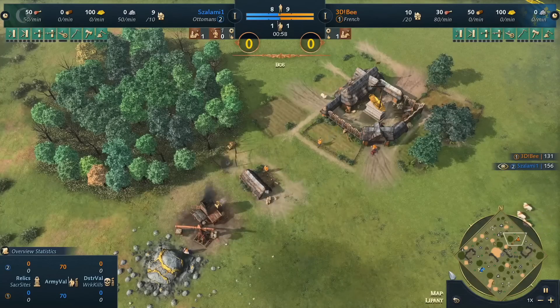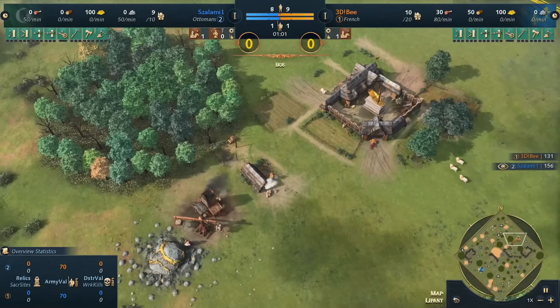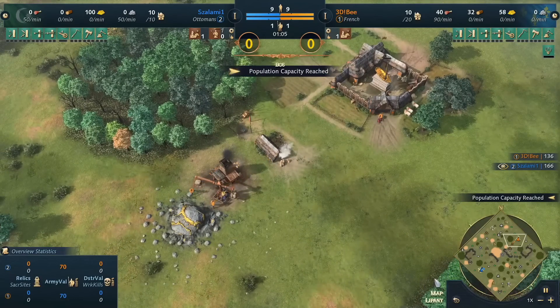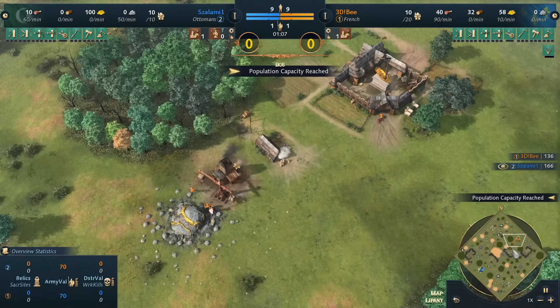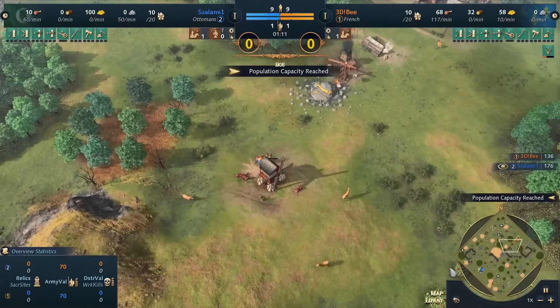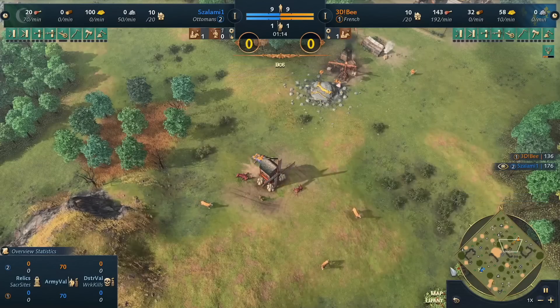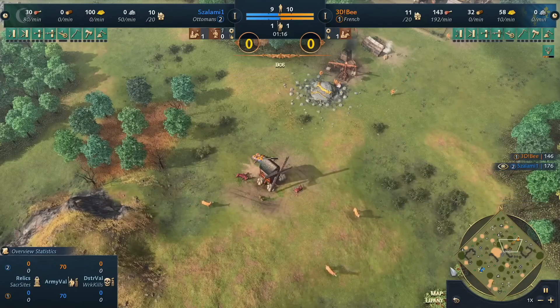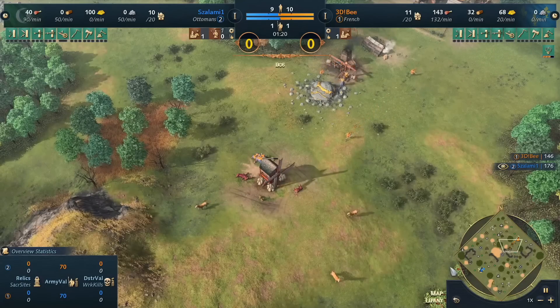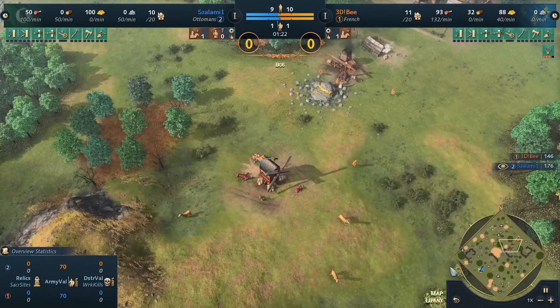It allows him to have safer food for later on, grabbing up sheep and being aggressive with scouting. After salami opts to go with the military school right from the get-go, he's going to have the first spearman queued up in there. You'd anticipate salami trying to hit that gold mine as early as possible — he might find some collateral damage if he can harass those hunters.